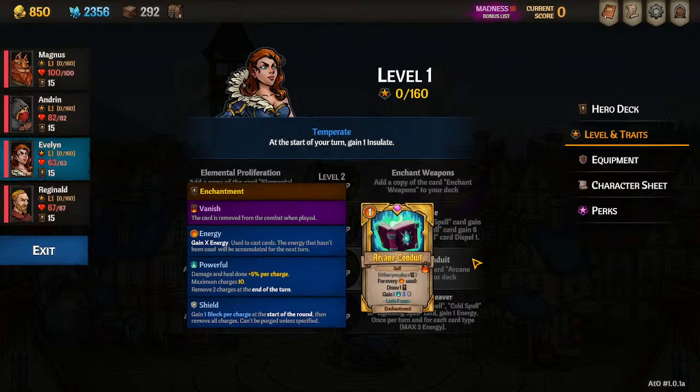It only has six uses, but if every time you use it it costs say two energy, that's drawing twelve cards. So at one energy that's drawing a bajillion cards. It also says Powerful and Shield, but really the point is: I spend Arcane Conduit and I suddenly draw my deck. That's our goal and plan with that.